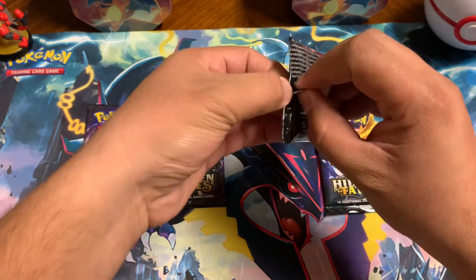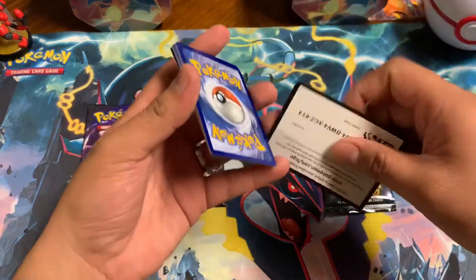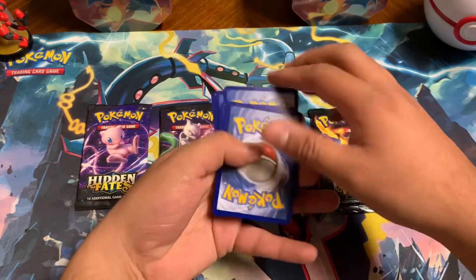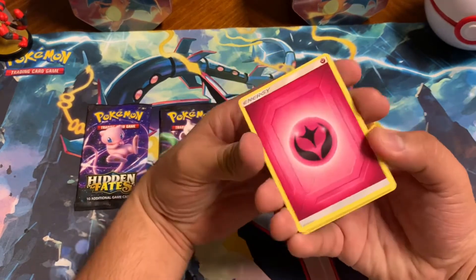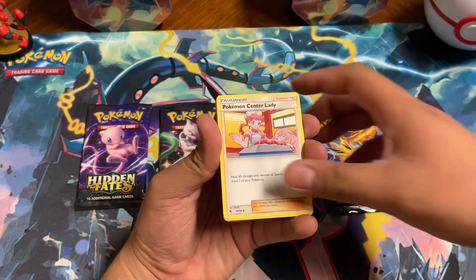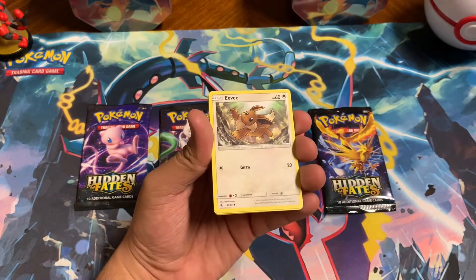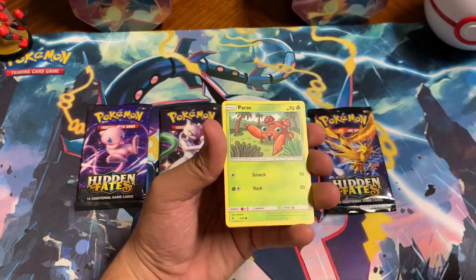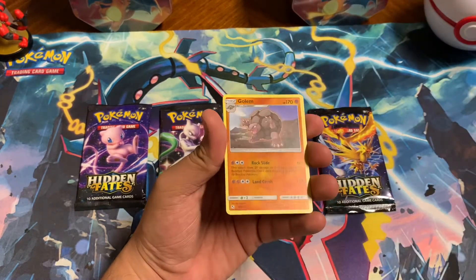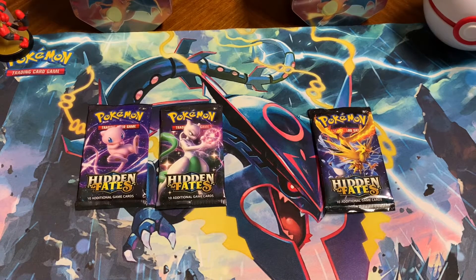Of course we want to get shiny Charizard in this one, and then you got the evolutions too. Starting off with fighting — fairy, very nice. Sabrina, Pokémon Center Lady, Nurse Joy, Jigglypuff — I wonder why they don't just call her Nurse Joy. We got Eevee, Caterpie, Paras, looking at the rainbow, and a Kangaskhan — very cool. Nice first pack down.